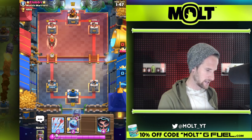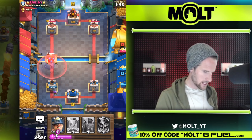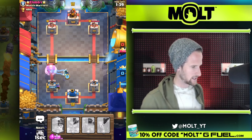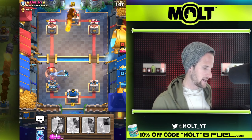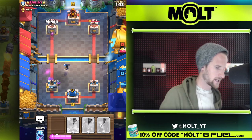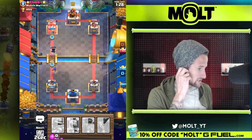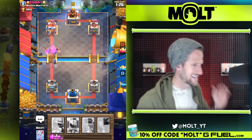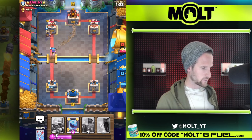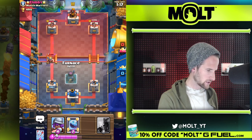Here he comes again — we'll just go here. We'll go ahead and go electro wizard to hopefully slow him down a good bit. He's gonna hit both of them — nice, it didn't kill my electro wizard. Thank you for not killing my electro wizard. Miner is coming in. Let's get an ice spirit down just to help defend — it's not going to defend as we wanted it to, but look at this, we're getting nice chip damage. He has to defend that as well. I like this — we're doing good.